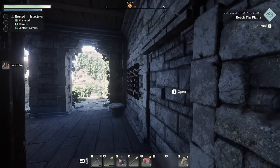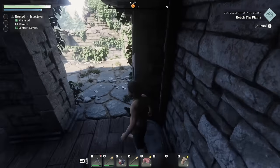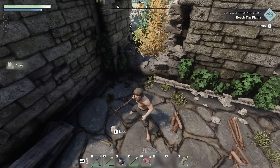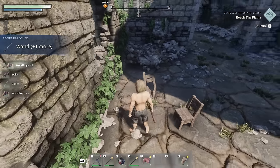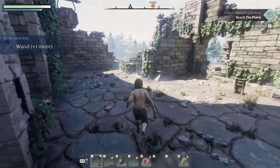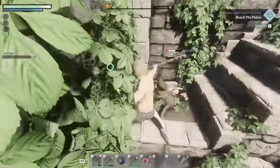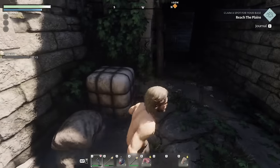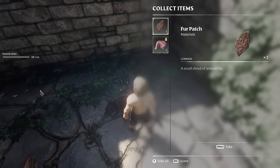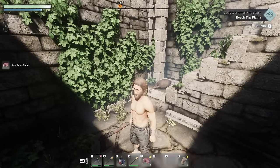Well, it wasn't much of a secret — there's an obvious door that says 'open.' Let's break up everything here. Found some string, and we just unlocked the wand. Got some bones. We killed a rat — got fur and some meat. Yeah, I'll eat a rat, I'm not above that. Look at me in my little cloth shorts — I'll do anything to survive.